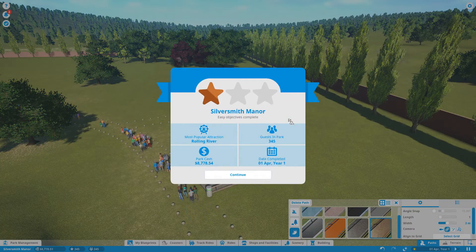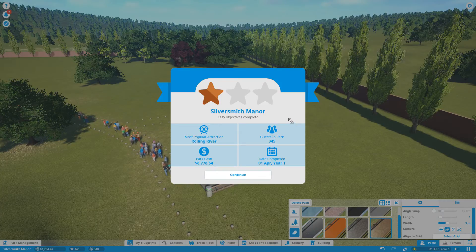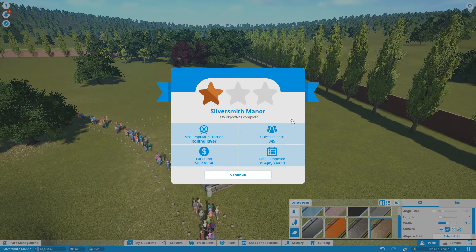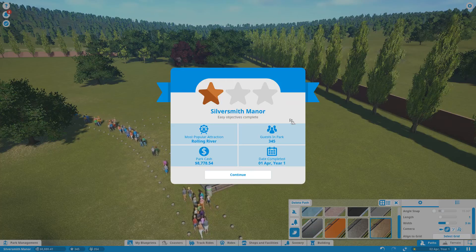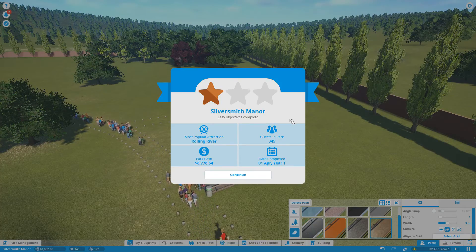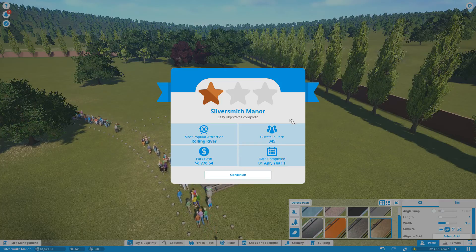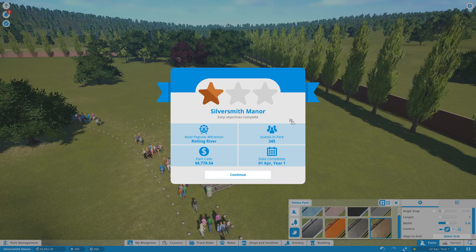There we go! Well, that wraps up our problems already guys. So it's Silversmith Manor — our most popular attraction is the Rolling River, surprise surprise. With 345 guests in our park, we've got $8,778.54 and that's completed on the 1st of April, Year One. So that was a real quick episode! If you liked the video make sure you give it a thumbs up, don't forget to subscribe if you haven't already, and I will see you guys next time for another episode of Silversmith Manor in Planet Coaster here on the Red Gem Network. Thanks guys, bye!